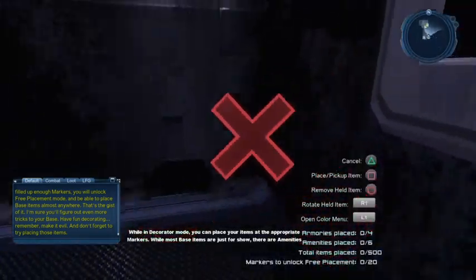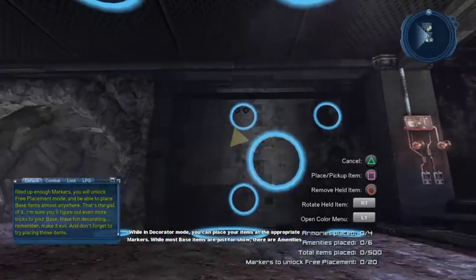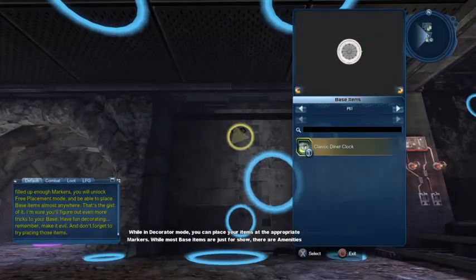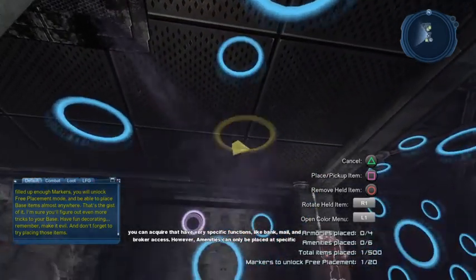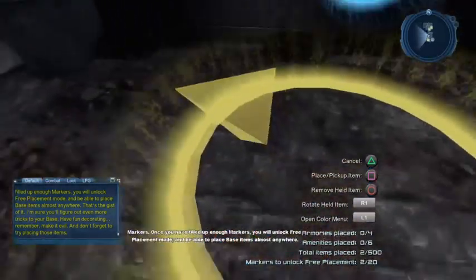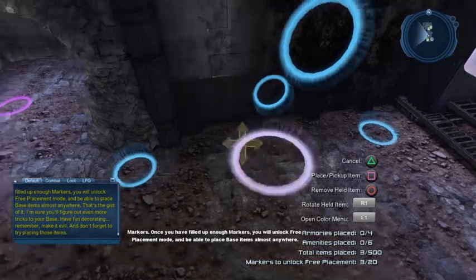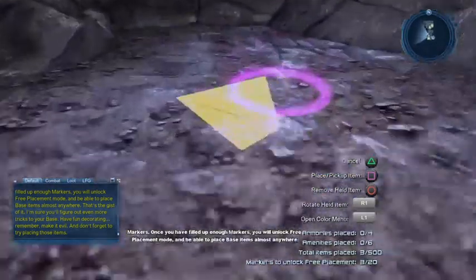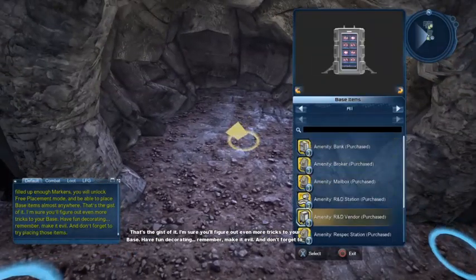The game will ask you to go into decorator mode. Let's place our classic dinner clock right here — I'll take it off pretty much as soon as we're done. There's also the table we can place, and while we're here we may as well place the other amenities too. I'm going to place our mighty teleporter here.